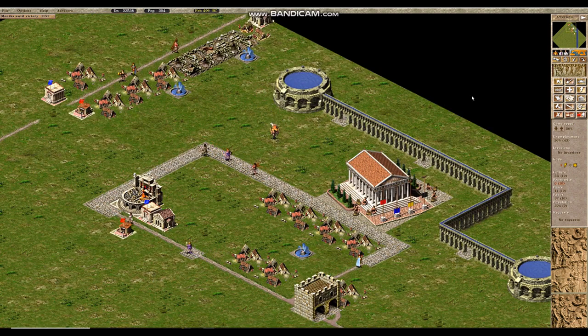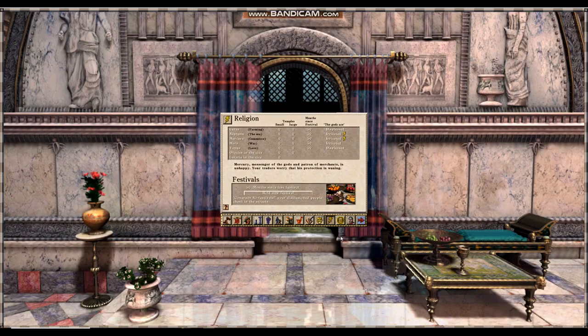There are actually gods in this game — five of them. We can click on the advisors tab and then the religious tab to see them: Ceres, goddess of fertility and farming; Neptune, god of the sea and trade; Mercury, god of commerce; Mars, god of the military; and Venus, goddess of love. All of these gods can send curses on your city if you do not build their necessary temples. If you do build their temples and manage things well, they will bless your city in different ways.